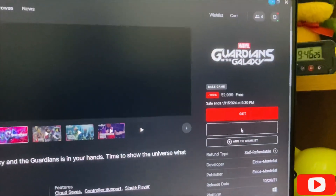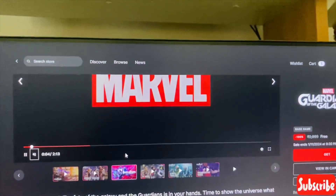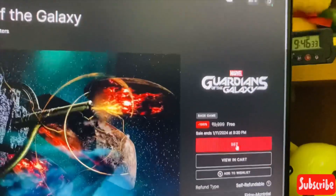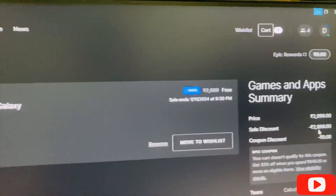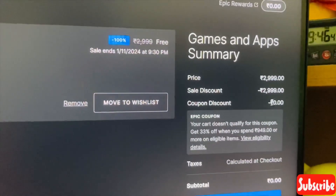Let's add this to cart. We have already watched the trailers, and there are no add-ons for this game. We've added it to cart — let's go to cart. Here it mentions Marvel's Guardians of the Galaxy base game. Price is 2999 minus 2999, equal to 0 rupees.